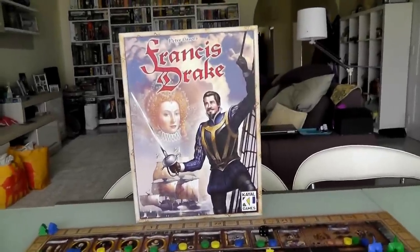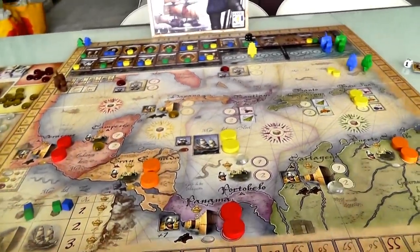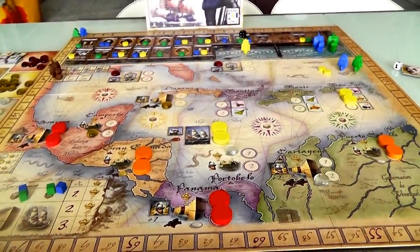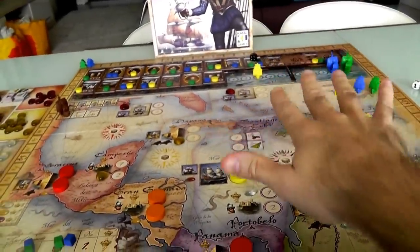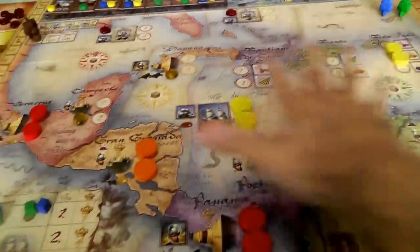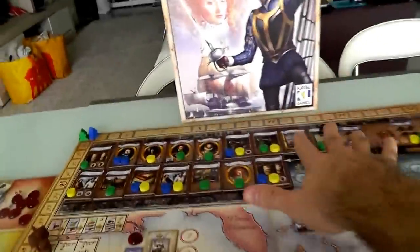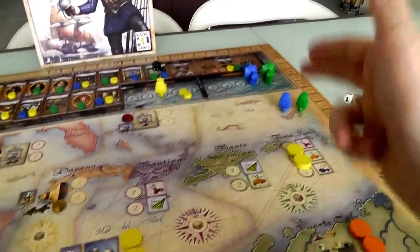Welcome back to Francis Drake as Jen and I set sail for the Spanish main, for the New World, for New Spain! Sir John will not be joining us because that's not how the two-player variant works. The two-player variant stuff is now over — it was basically just blocking off some sections of the board and him grabbing some stuff during shopping. Now it's just me and Jen with me going first.